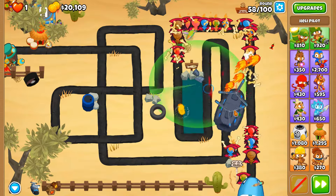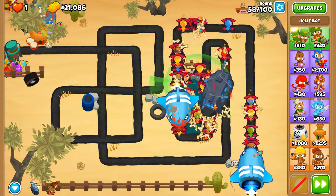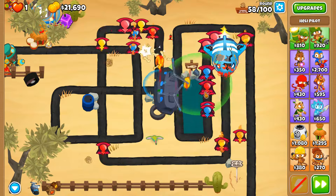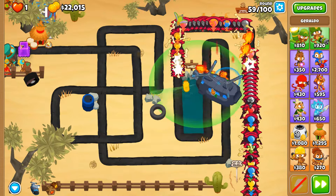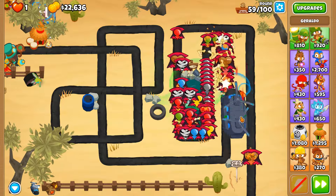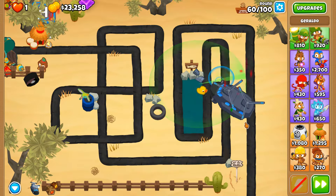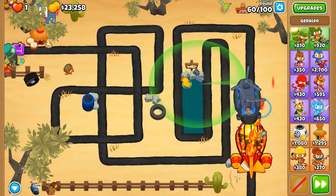For round 63, a 0-3-2 glue gunner would be really nice just so that we can control the speed of the huge walls of ceramics on that round. I like this middle part of the track - blowback balloons at the very beginning but also damage balloons in this little section of the map by the fish sign. I honestly need a new HDMI cable for my monitor - I had a similar issue with my Nintendo Switch where it kept flickering on and off every 30 seconds, and the issue was fixed by replacing the HDMI cable.